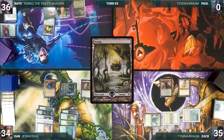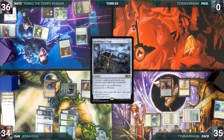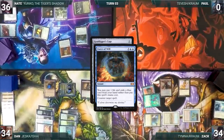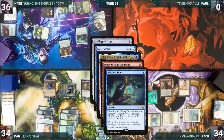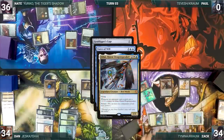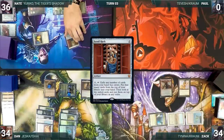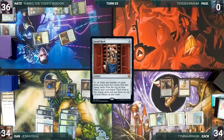During his upkeep Nate loses his Mana Crypt roll and takes three damage. He draws, plays a Swamp, casts Scroll Rack — Ishai triggers and gets a counter. He casts Grafdigger's Cage; in response Zach casts Force of Will for its alternate cost to counter it. In response to Force of Will, Nate casts Mystical Tutor, fetching Force of Negation to the top of his library. Zach surveils a Gamble into his graveyard via Channeler. Force of Will resolves, countering Grafdigger's Cage. Nate then activates Scroll Rack, rearranging his hand and library.